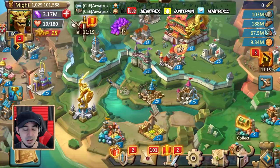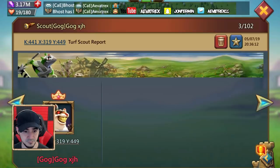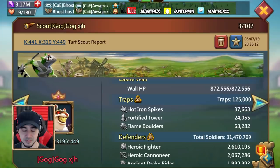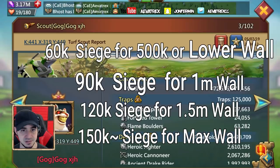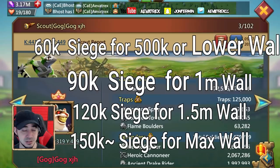The next very important thing is the wall size. As you saw on that scout, the wall HP was about 872,000. Here's a nice rule of thumb: for walls around 500,000 or less, you don't need more than 60,000 siege. For walls around 1 million, you want about 90,000 siege. For walls around 1.5 million, you'd want about 120,000 siege. For a max wall of 2 million plus, you'd probably want to send about 150,000 siege.